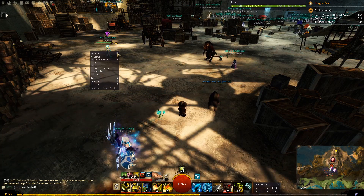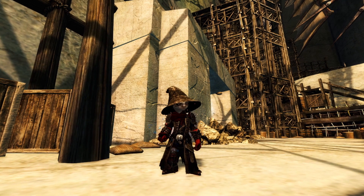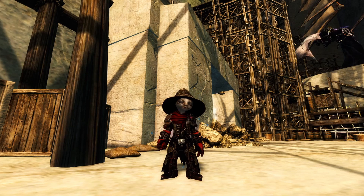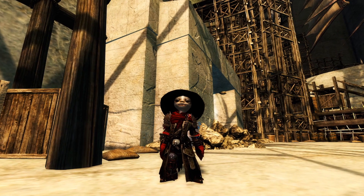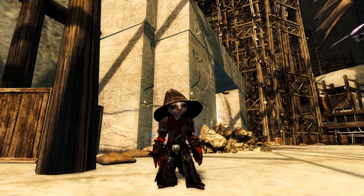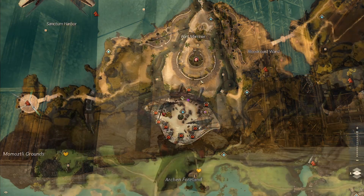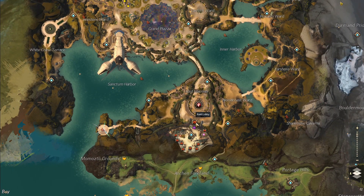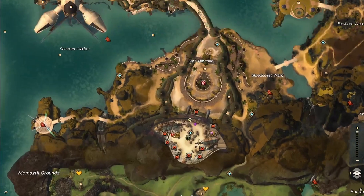Now let's move on to the testing golem. You don't want to just test your damage by attacking a random Dull Yak. That will only show your burst damage for a few seconds, which will not represent what you can sustain over a long period of time. At the south end of Lion's Arch is the entrance to the Aerodrome. For those that don't know, this is where you would normally go to do raids.